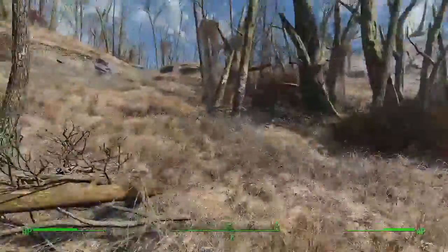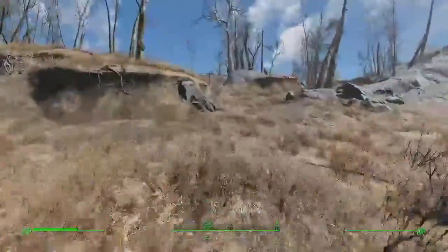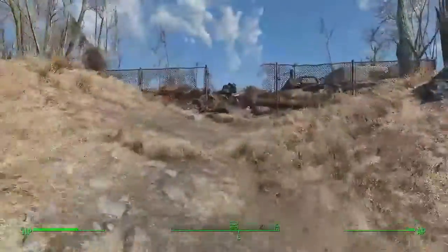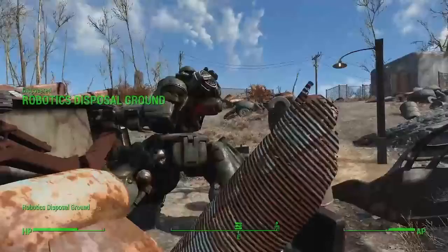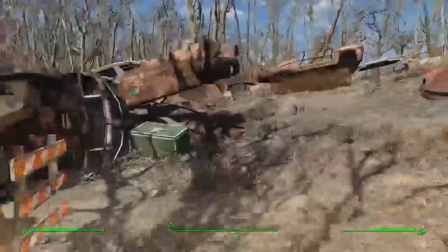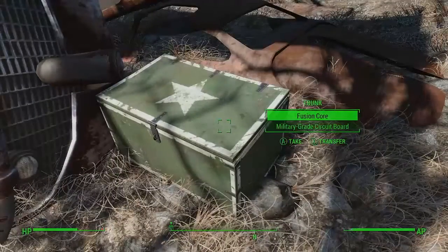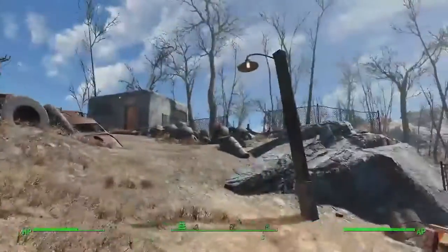Just keep that junkyard image in mind — the three cars — and we're almost there over the hill. You can see in the distance to the right the outline of a radar dish; that's the Olivia base. Here is the Robotics Disposal Ground. The robot is out of commission right now; you can fire him up and kill him when you're at a higher level. You're looking for this green trunk — pick up the fusion core.